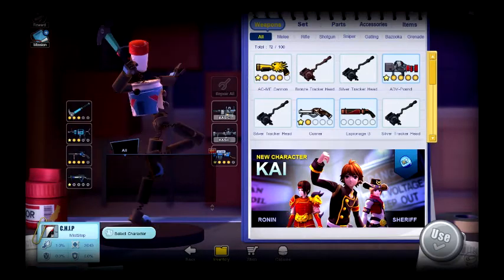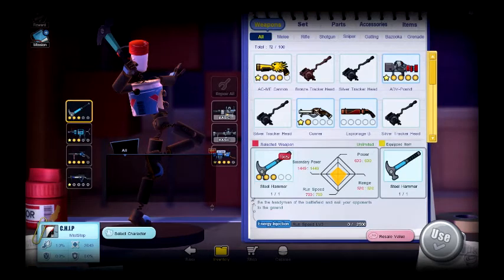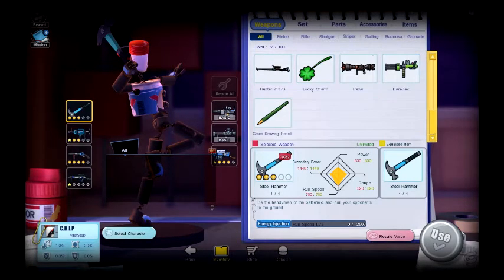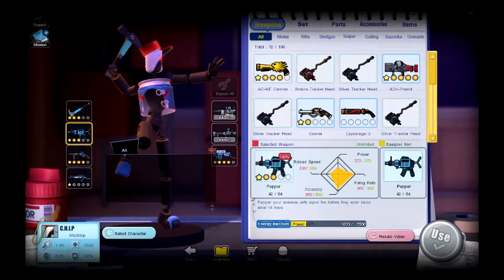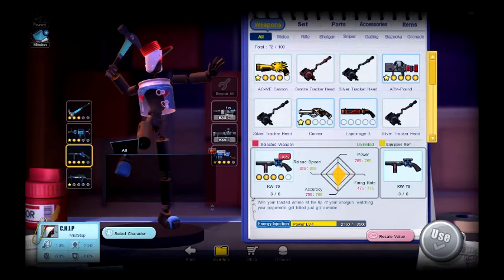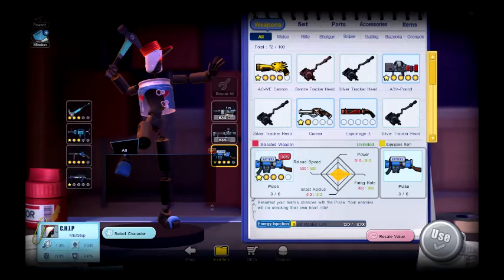On my Chip I have my EXA or CST set, which is: Steel Hammer level 3, Pepper level 7, KW79 level 4, C Eagle level 5, and Pulse level 8. That's pretty much it.